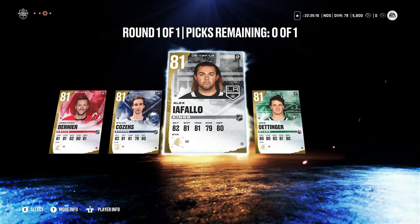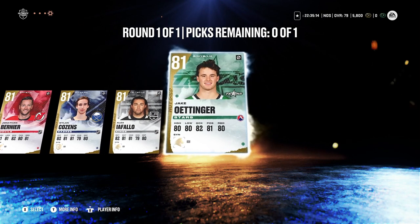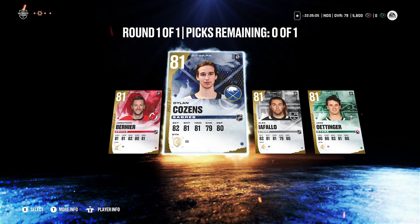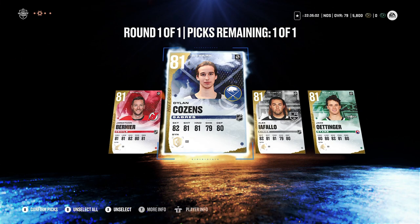Always take NHL gold players when given a choice. Here we've got an 81 Jake Oettinger — while he's not bad, he's a non-NHLer and those aren't going to have as much value. In this case I'm going to take Dylan Cousins because I think he's the best forward available and will definitely make our team. Welcome to the squad, Dylan Cousins. It's very easy to just get free cards right off the rip — that's why I wanted to walk you through exactly where to go early on.